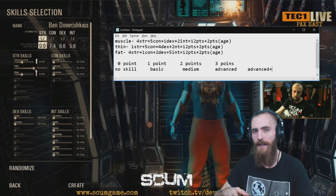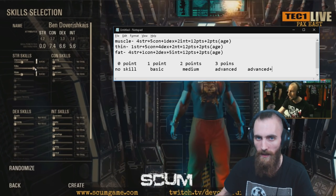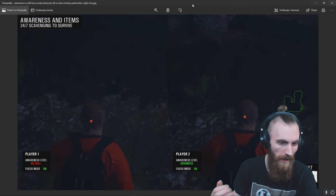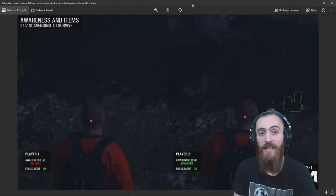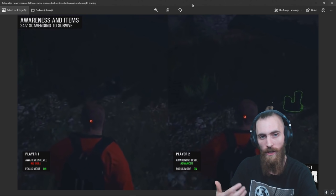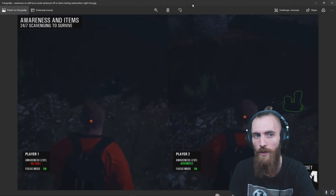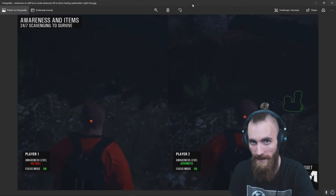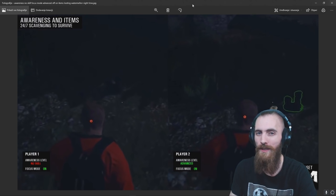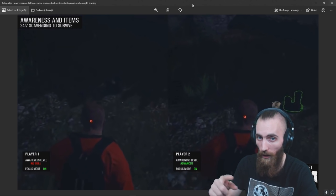After unlocking Advanced Plus, you're gonna get the master skill for individual skills. Using the intelligence skill Awareness as an example: on the left side, awareness level is no skill; on the right side, awareness level is advanced. When you have awareness level on advanced, you're gonna get a green overlay around the items that you can pick up. Daytime and nighttime also affect your awareness — during nighttime you're gonna need a little bit more extra awareness to see those outlines on items.